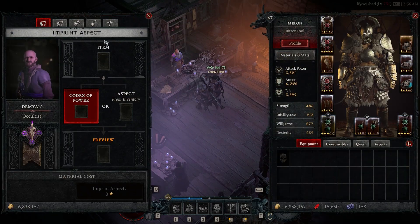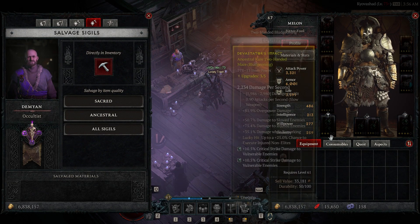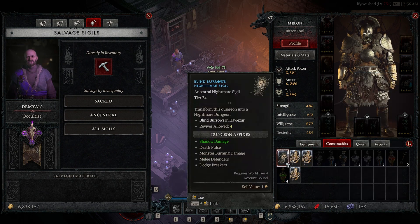If you do happen to have a lot of keys, what you can do is go to the occultist, salvage the ones you don't want to do, and try to craft more of the ones you do want.